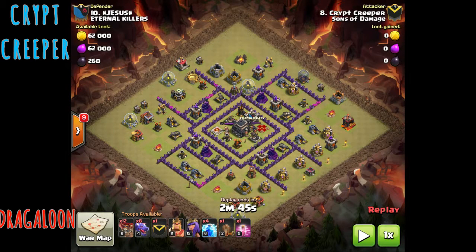Now the next attack is in war. The walls aren't a factor in a dragon attack at all, so even though the walls aren't upgraded that much, these are tough defenses and he's going to use the same attack — the Dragaloon.